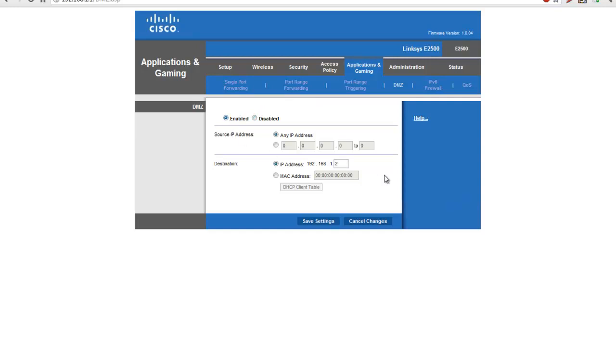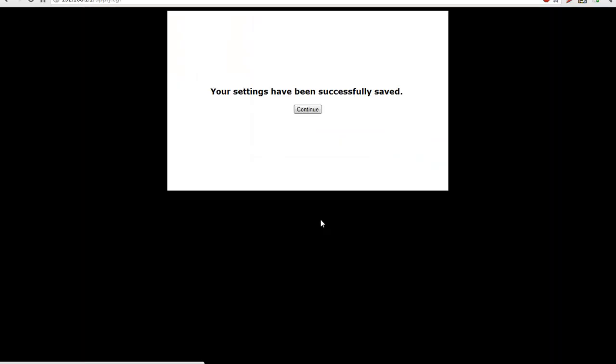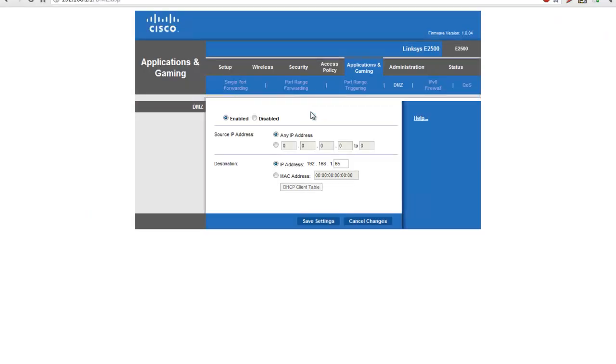Enable it, and then put in the IP address we chose earlier. It must match the IP address of your PS3. Then click Save Settings. Congratulations, now your PS3 should be successfully in a DMZ. Be sure to run another Internet connection test on your PS3 to make sure it's all working right.